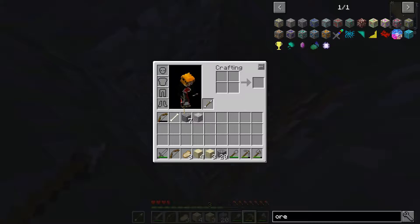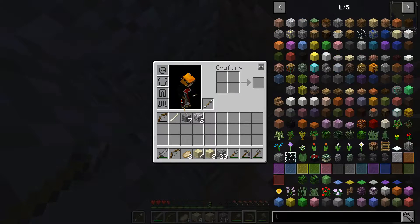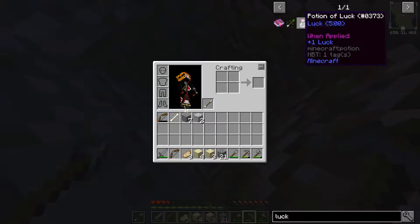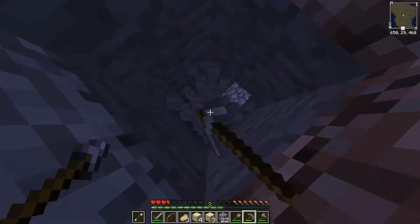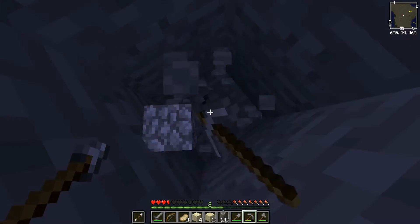I don't even think the Lucky Block mod has updated to 1.11 yet. Lucky Block mod has not been added, but the potion of luck is added because that is Minecraft 1.11. I don't understand it, so we're going to leave it alone.